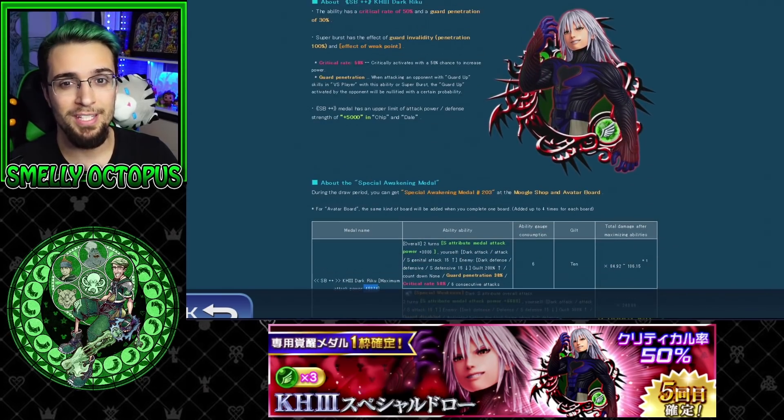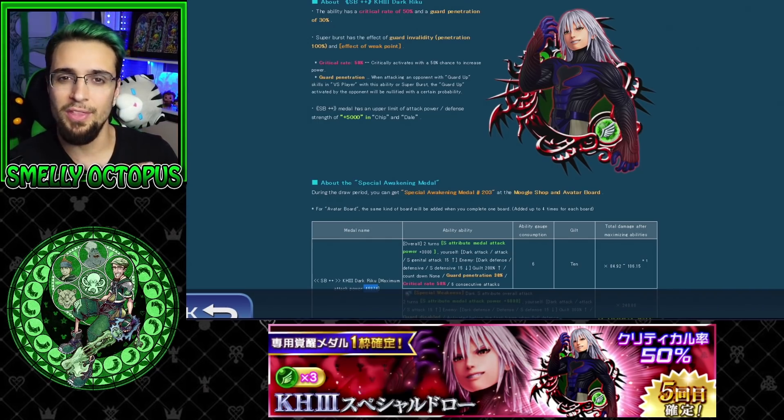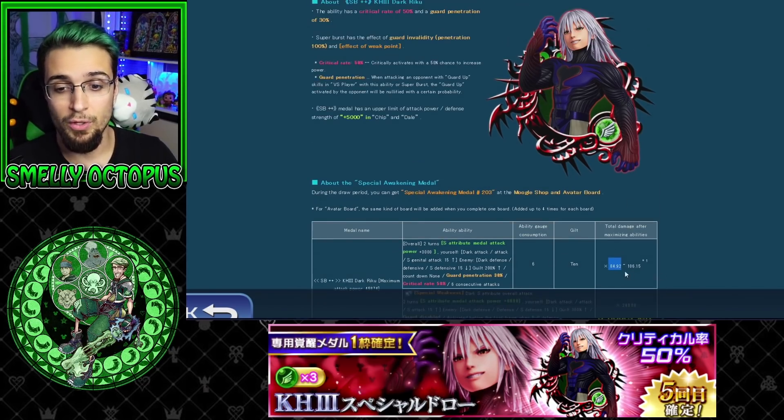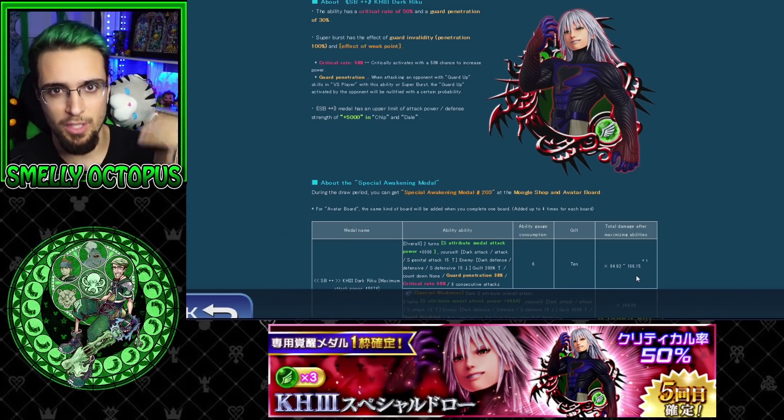What does the medal do? It's a PvE slash PvP medal, so it's an all-arounder — really strong. It has a critical 50% mechanic. The best way to explain that is: every other medal has a condition for a high or small multiplier. In this case, it's a high multiplier into a very high multiplier. He goes from 84.92 to 106.15 damage — that's a really big multiplier, but you have a 50% chance of that happening. I don't really like that mechanic that much, but it doesn't mean they're bad. This is still a really, really strong medal even if you don't hit that 50%, and these usually show the future multipliers of medals coming out soon.